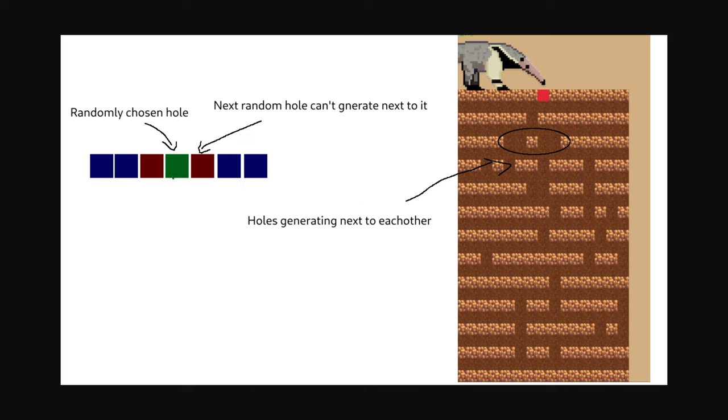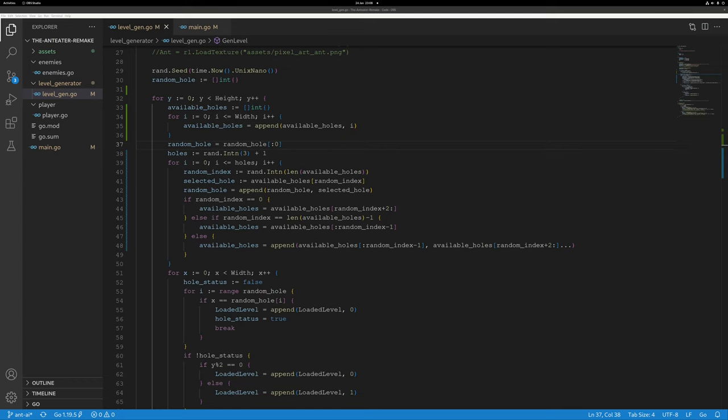What we want is that when we choose a random hole, the corresponding holes before and next to it do not get chosen as well, resulting in just one hole. The solution I came up with took me quite a while because I had a few errors and bugs. Rather than pick a random hole number between the ranges, I decided to create an array with the available holes. When a hole is randomly chosen, delete that item from the array and its corresponding elements. This means when it generates another item it doesn't pick one that's adjacent.